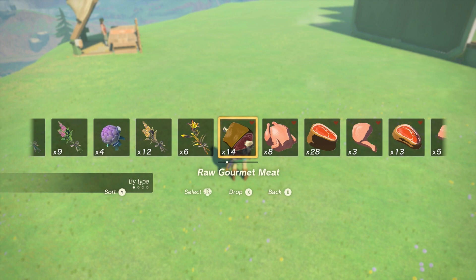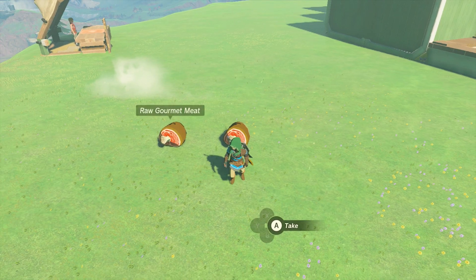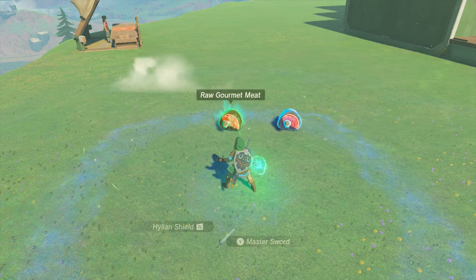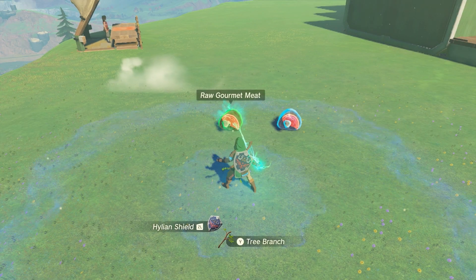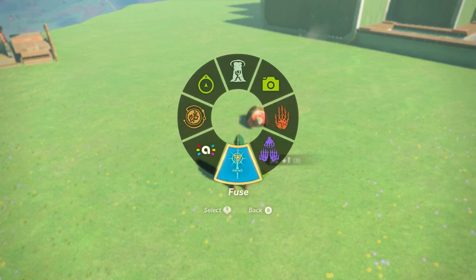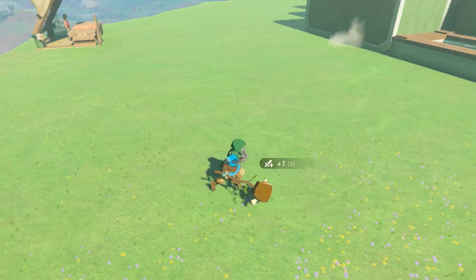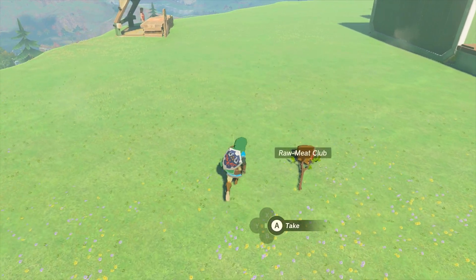So first step is to drop 2 of the raw gourmet meat on the ground, because you're going to need to fuse those to your tree branches. Once you have your meat fused to your tree branches, go ahead and drop them on the ground.